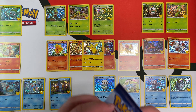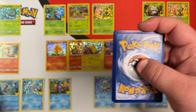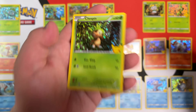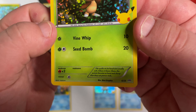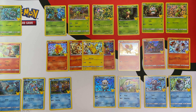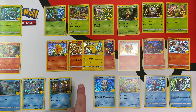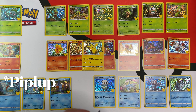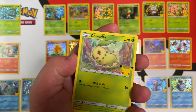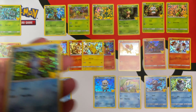Got a couple more packs. We have Charmander, Fennekin, Turtwig, and a Hollow Chespin — we did not have that. That is going to be number six of the set. We're getting down to the wire. I think we're missing Chikorita, Cyndaquil, and Oshawott. Next pack: Turtwig, Trico, Chikorita, and Mudkip — that's a repeat.